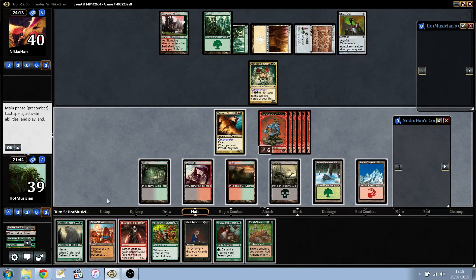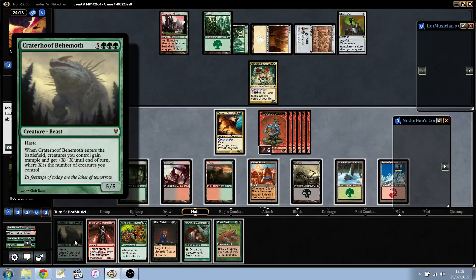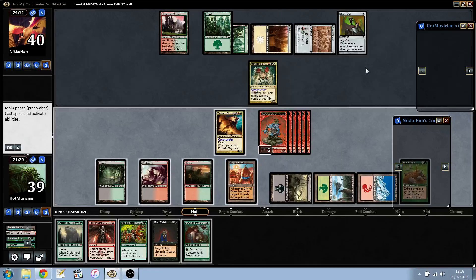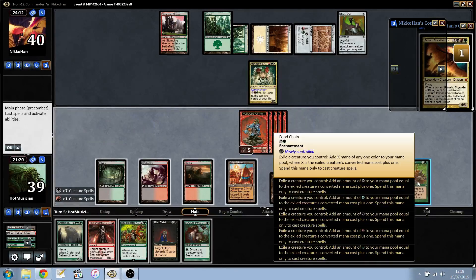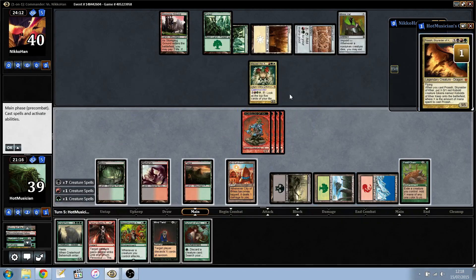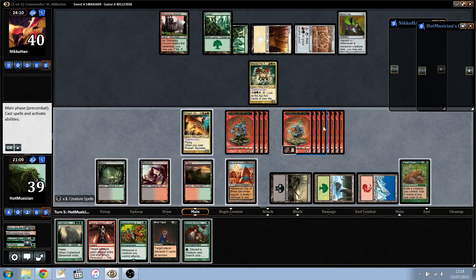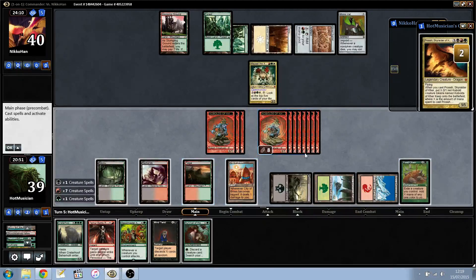We have Food Chain, so let's show you how this card works. We have a hasty Crater Behemoth — this is going to be great. We cast Food Chain and exile our commander for black mana, exile our token for red and another for green, then cast your commander again. Each time, the number of cards you have to exile goes up by two; however, you get six or eight more tokens each time. We should have exiled the guys with no summoning sickness — that was a mistake, but it won't hurt us too much.